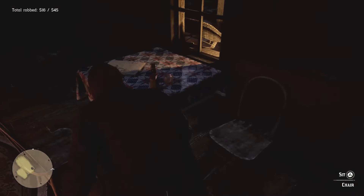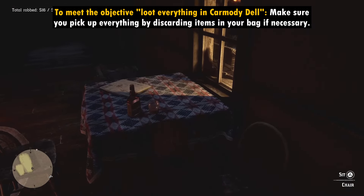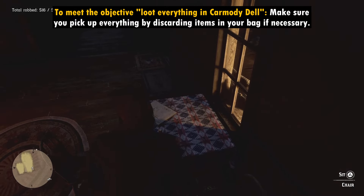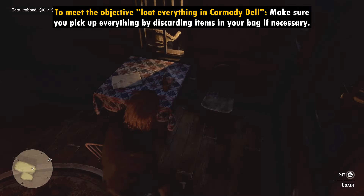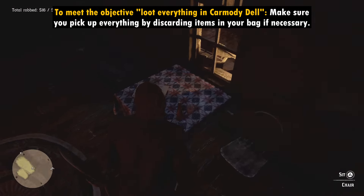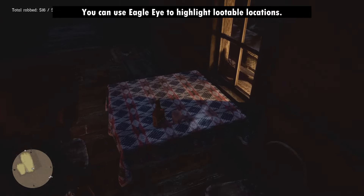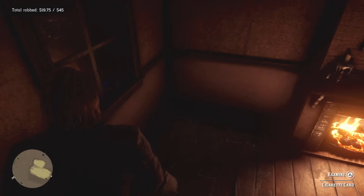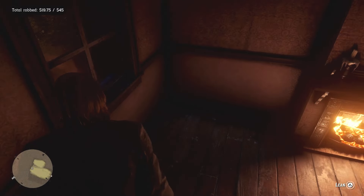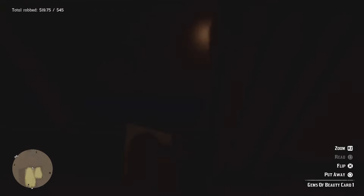There is a bottle of bourbon sitting on this table that you need to loot, and it's a little tricky to get the button prompt up to collect it. If you're full on bourbon, go into your satchel and discard it or drink it so that you can pick this one up. On the windowsill here is a cigarette card, but I don't think it counts towards the looting because it doesn't add any value to your total.